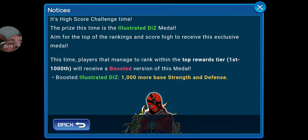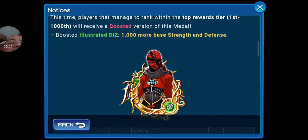This time, players that manage to rank within the top rewards tier — first tier, first to 1,000 — will receive a boosted version of this medal, boosted to Illustrated Diz, 1,000 more base strength and defense.